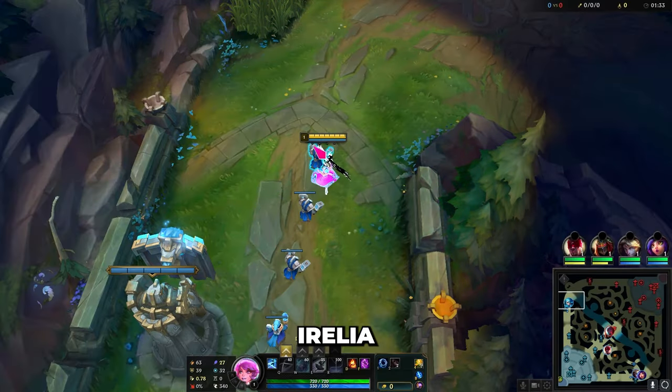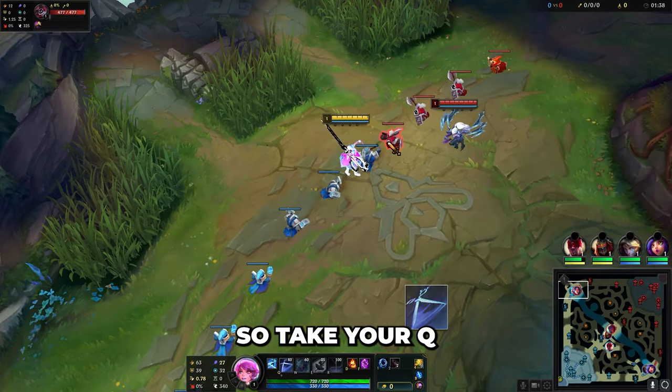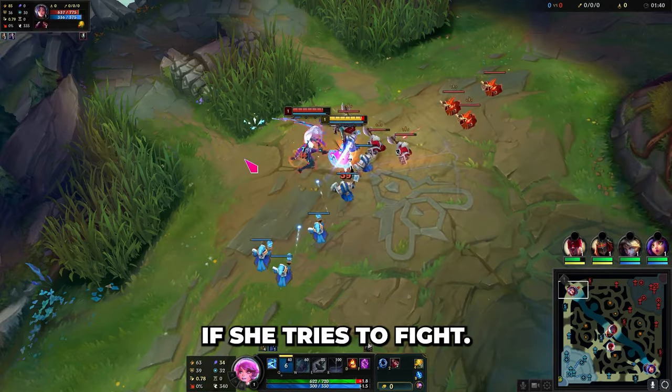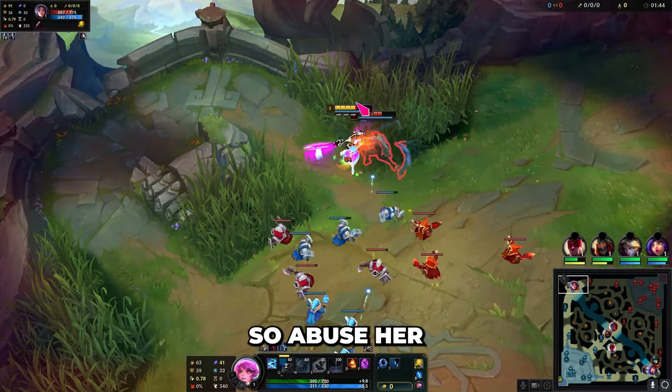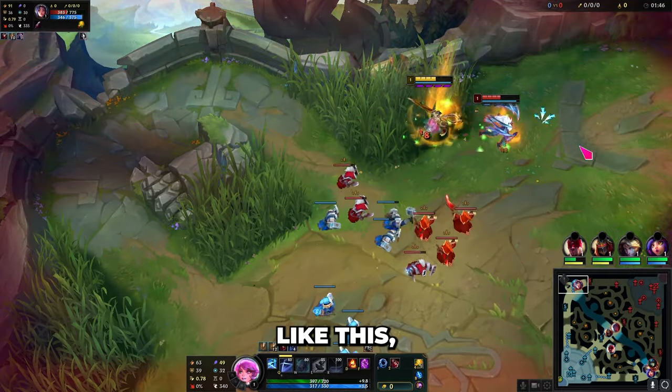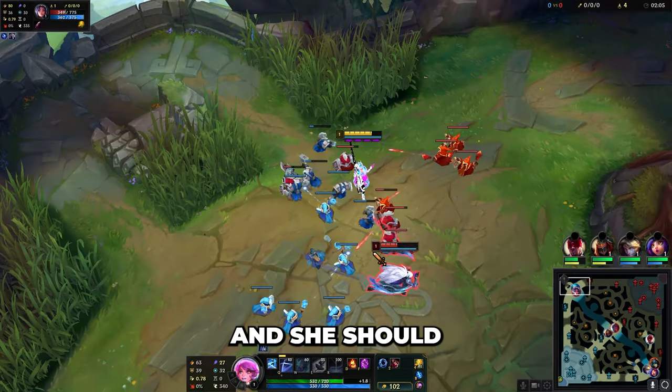So we're facing Irelia — take these runes. First thing you want to do: she's super weak level 1, so take your Q and start stacking on wave. If she tries to fight you, just get aggressive. She's super strong with passive stacks, so abuse her if she walks up. Use your Q stacks, pressure her off CS, and she should just be dead.